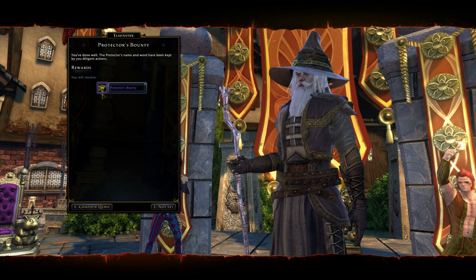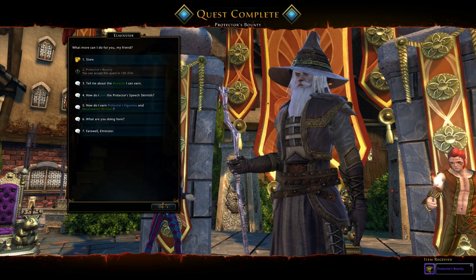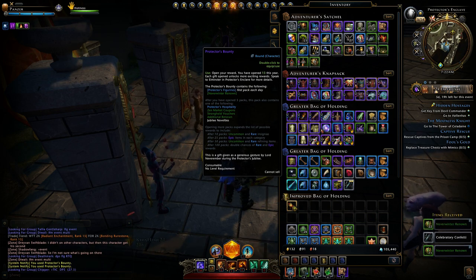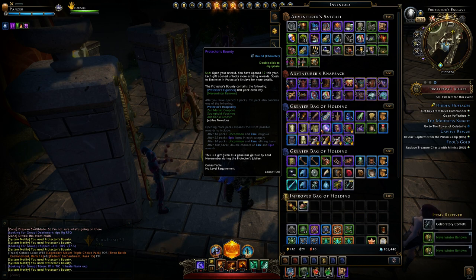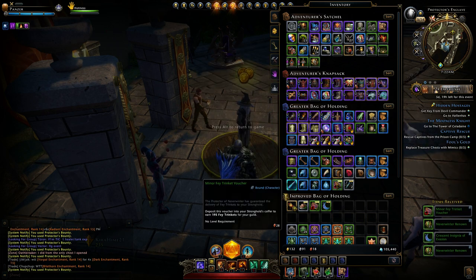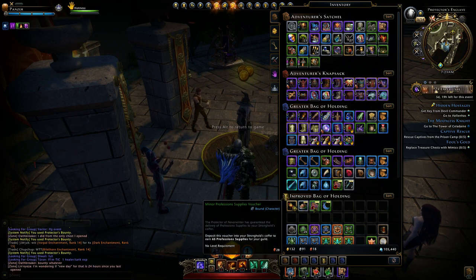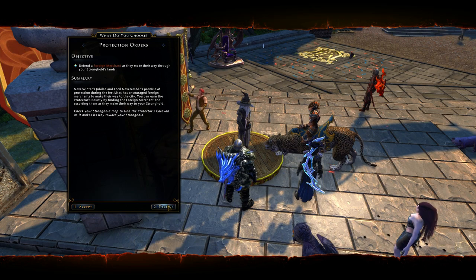Okay, let's hand this in. Another Protector's Bounty — Protector's name and word have been kept by your diligent actions. So let's open up these cases and see what we get. Some profession vouchers, got an insignia, another voucher. A lot of small scale reward items there. There's another quest I can pick up to do the foreign merchant again, so that's good.